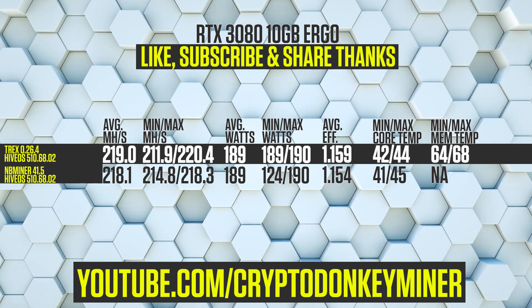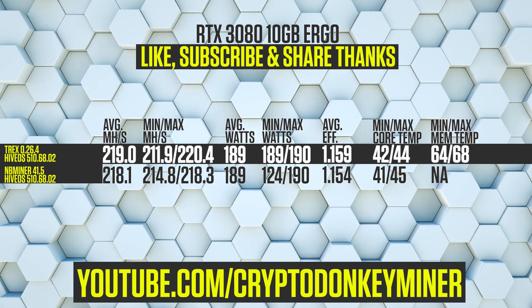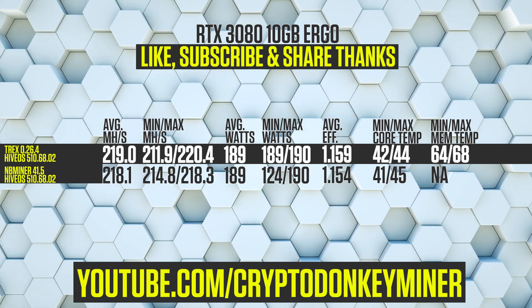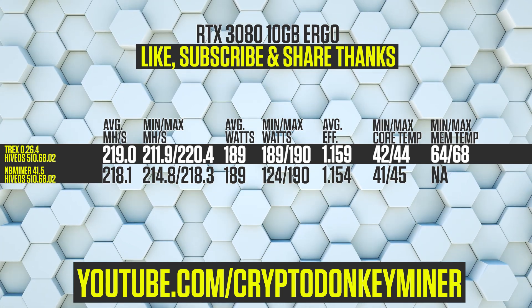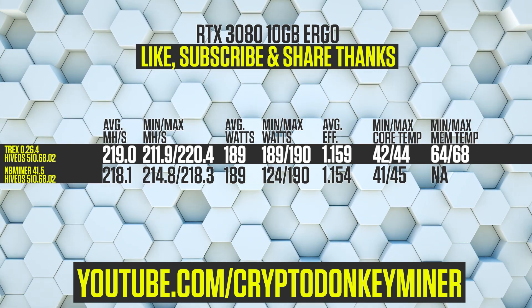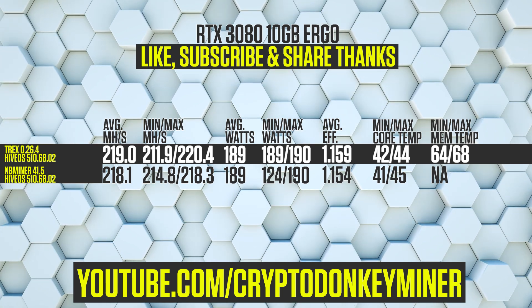Let's have a look at the results for the RTX 3080 10 GB mining Ergo. T-Rex Miner is 0.9 MH/s faster than NB Miner, with an average of 219 MH/s. The average power consumption is at 189 watts for both miners.